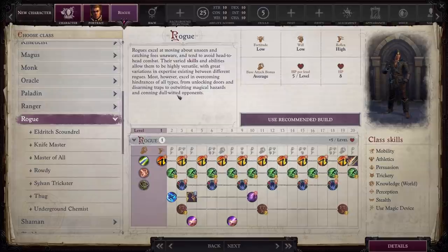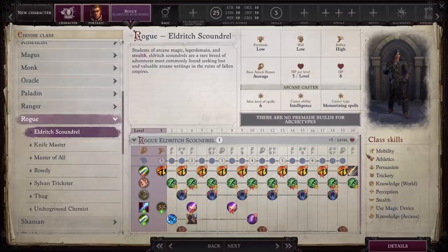Next up is Rogue. A quick note before we get into the subclasses: I absolutely love Eldritch Scoundrel, but I take Woljif in my party all the time and I'm pretty familiar with this subclass by now, so I would never play it myself. For anybody curious, I do have a Woljif build where he mainly goes through this subclass, and I think it's absolutely fantastic if you like that rogue-mixed-with-wizard type of setup.